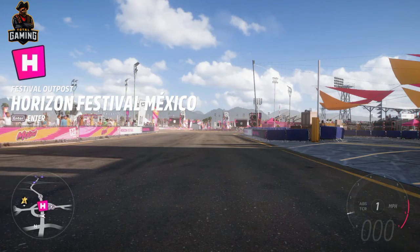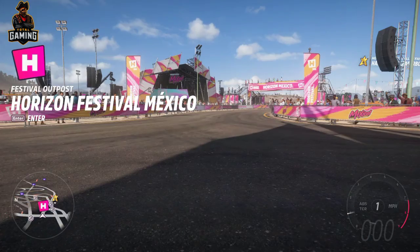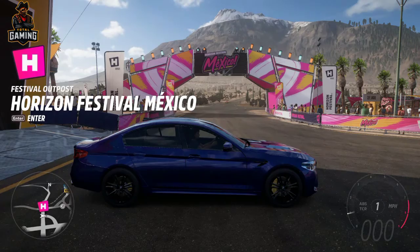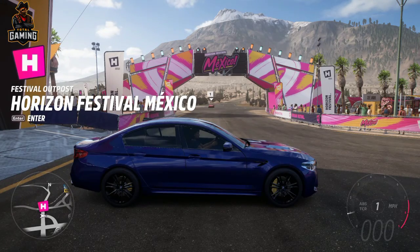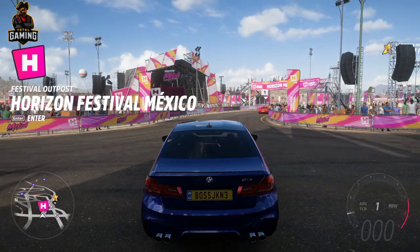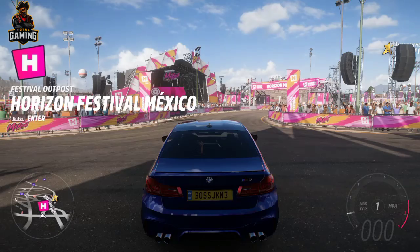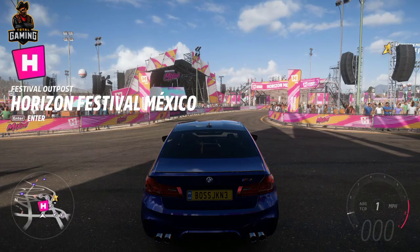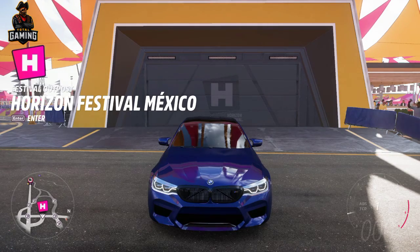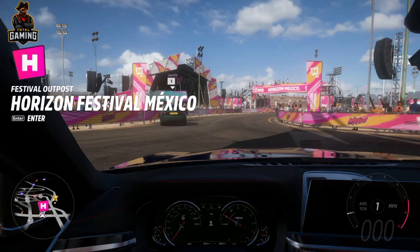So first of all, you will see this car's interior look, then this car's bonnet, and this car's back side scene. So this car's back has the BMW badging in the middle. Side by side you will see all the black colors, then the car's blue color. The car's front has the BMW badging, then the fog lamp and the alloy wheels.